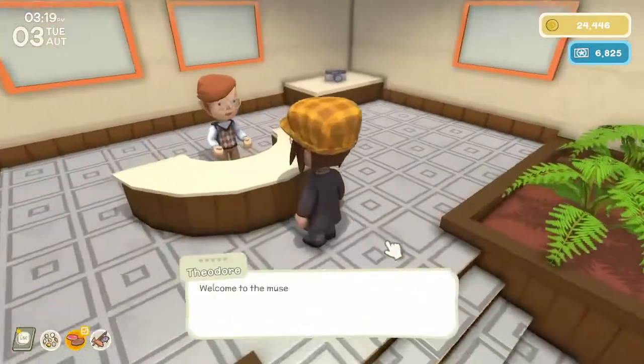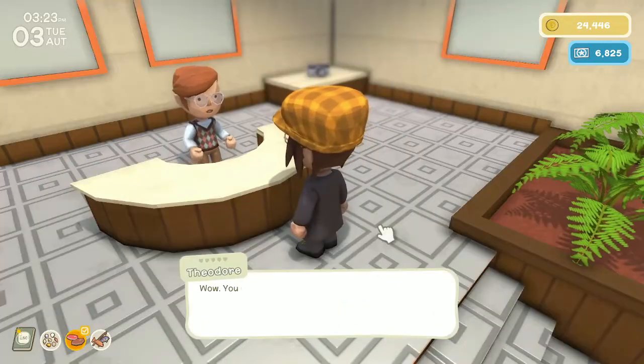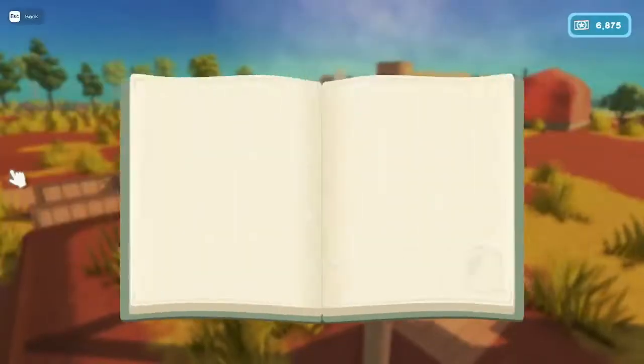Let's run over and give Theodore his copper bars. What did we get from the chest? A hedge arch — that would be nice to put in the town. Let's go ahead and open up our savvy shopper points. We need to collect nine shells and catch four fish today.